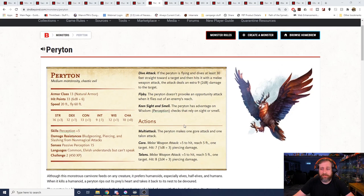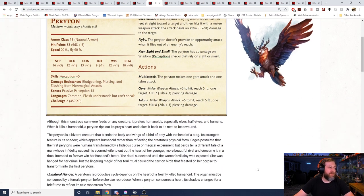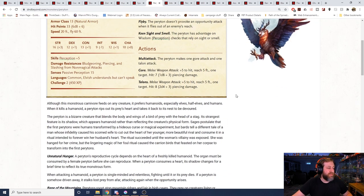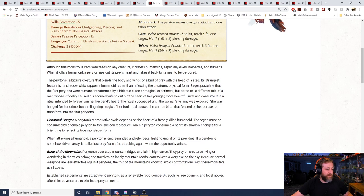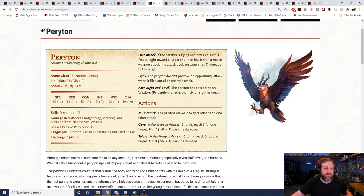Number 12, the Peryton. I like these creatures a lot — I like the symbolism of what they look like and the cool lore about them. They have this unnatural hunger to rip out creatures' hearts and eat them. When a peryton consumes a heart, its shadow changes for a brief time to reflect its true monstrous form. There are really cool details about its reproductive cycle and its antlers can be used for potion ingredients. Like our Skeletal Giant Owl, they have 60-foot fly speed and a fly-by attack.